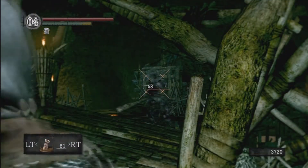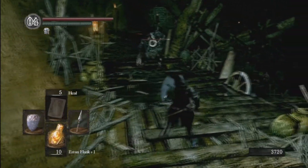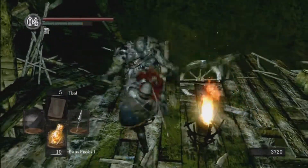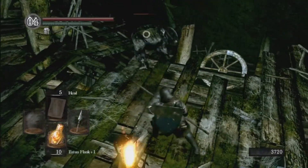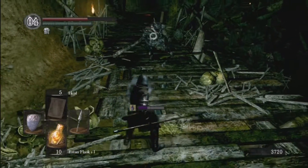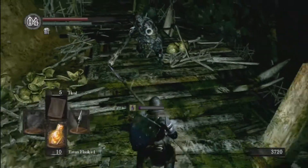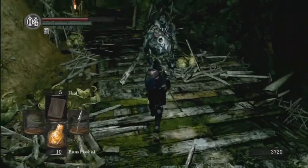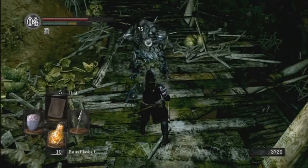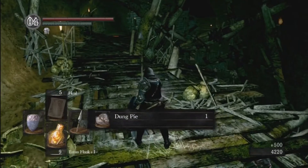We're going to shoot this giant to get his attention. I'm going to see if I can backstab him off the edge — that would be pretty funny. Some good damage. When you block the damage, even if your shield doesn't have 100% poison buildup resistance, it doesn't build up as much. When they do that roar, it's a very good time to attack them — I'm not sure if it increases their damage or if it's just for show.